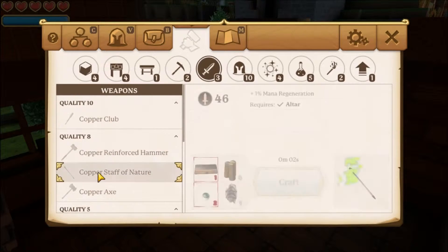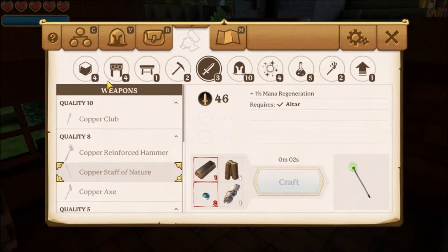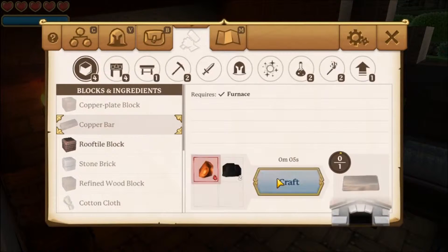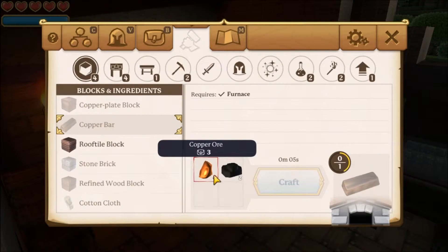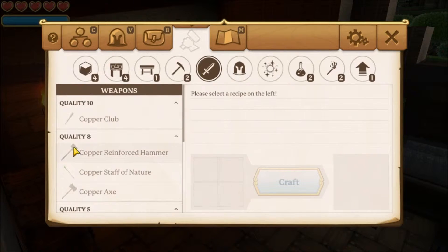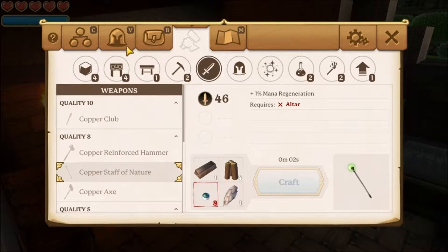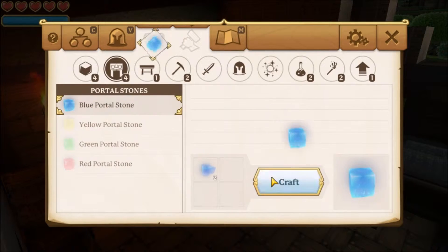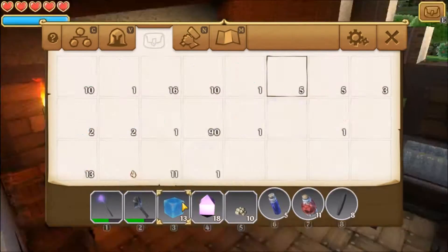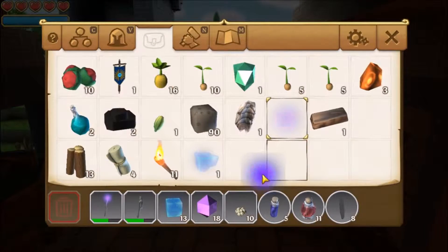So for the weapon — copper staff of nature — I need raw verdant and a copper bar, which I did get some copper. I can go to the furnace and make some copper bars, though I really only made one. That's enough as long as I get some more refined verdant emeralds. How many portal stones do I have? I have 13, which means I can actually get through two more portals, which is what I might do right now.